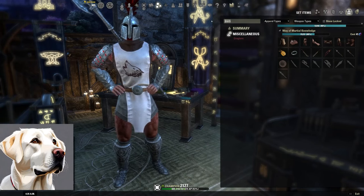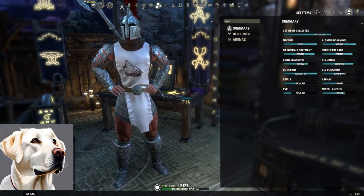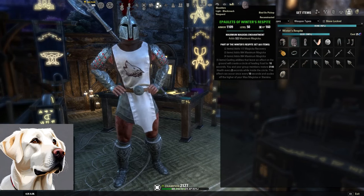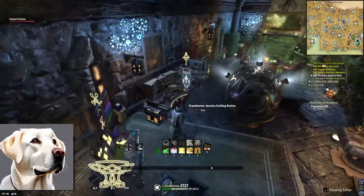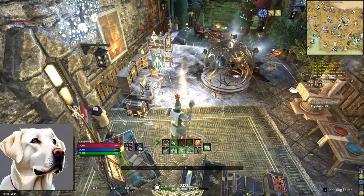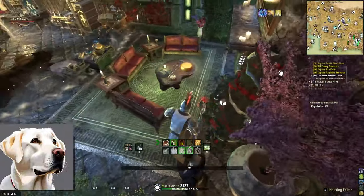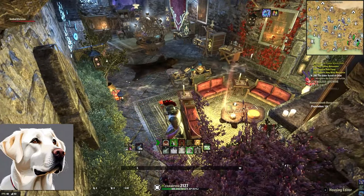Last set for this video — we'll cover monster sets, mythics, and arena weapons in another video. Winter's Respite is located in Western Skyrim, requiring Greymoor or ESO Plus, or you can just buy it on Guild Traders. Two-piece Magicka Recovery, three-piece Max Magicka, four-piece Max Magicka. Five-piece: when you cast an ability that leaves an effect on the ground — Wall of Elements, Restoring Focus, Extended Ritual, your AoE heal, Combat Prayer, five abilities — you leave a big Frost Circle on the ground for 10 seconds that heals allies inside it. Look at the size of this — it's absolutely enormous.